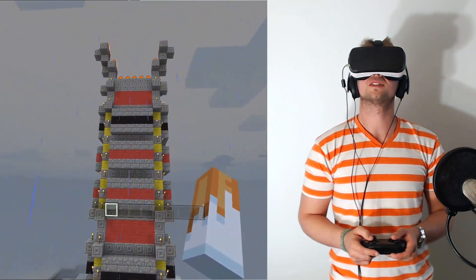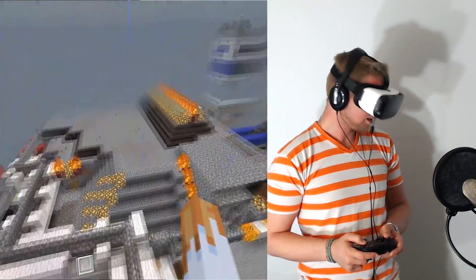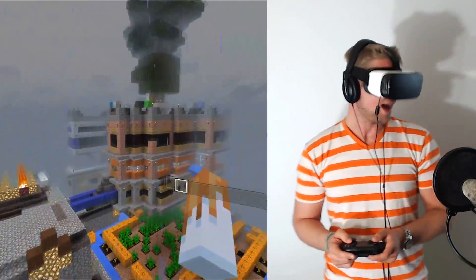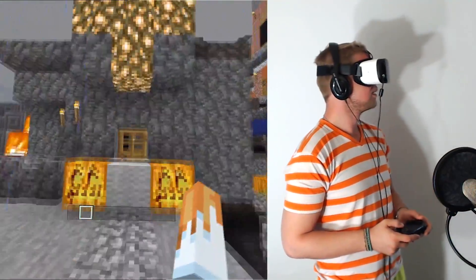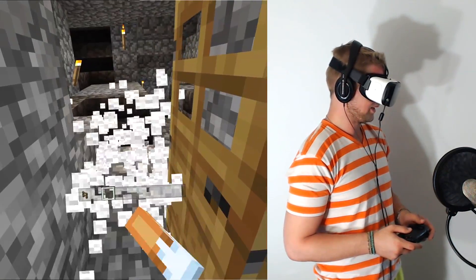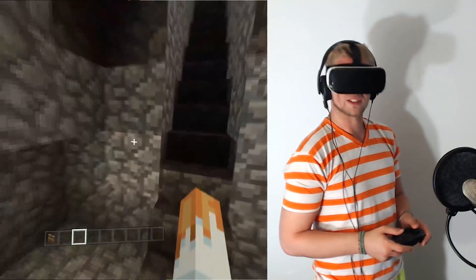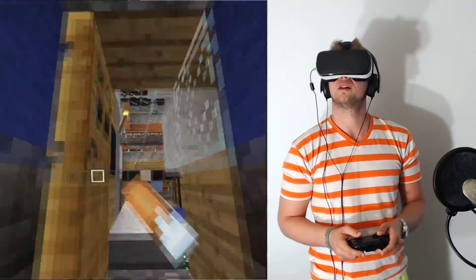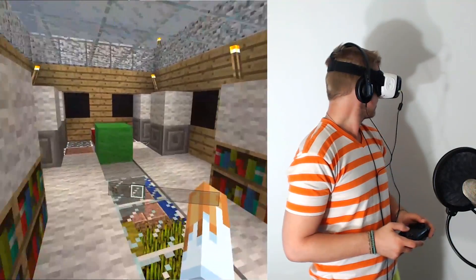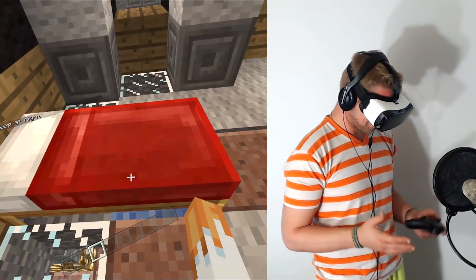And here's my house. My fire tower. Doesn't quite look the same, but that's amazing. My house, guys! Left trigger opens the things. A lot of stuff going on in here. Is my bed still over here? Yeah, my bed — my bed! You guys, it's my bed.